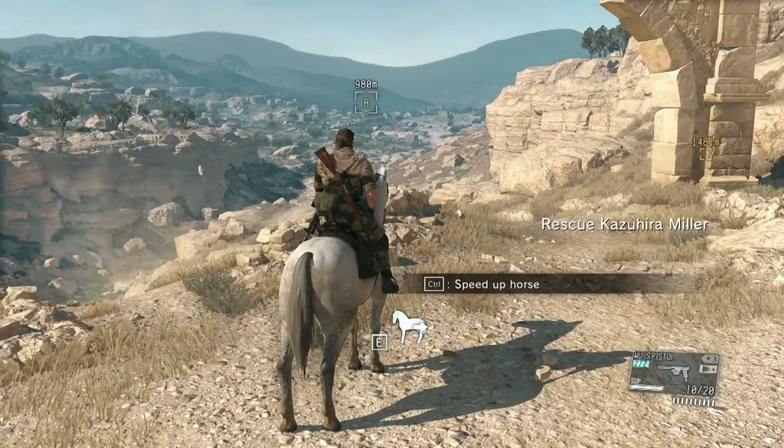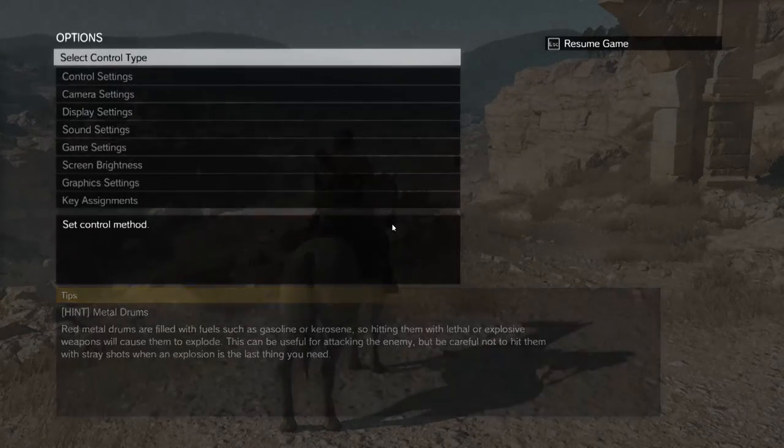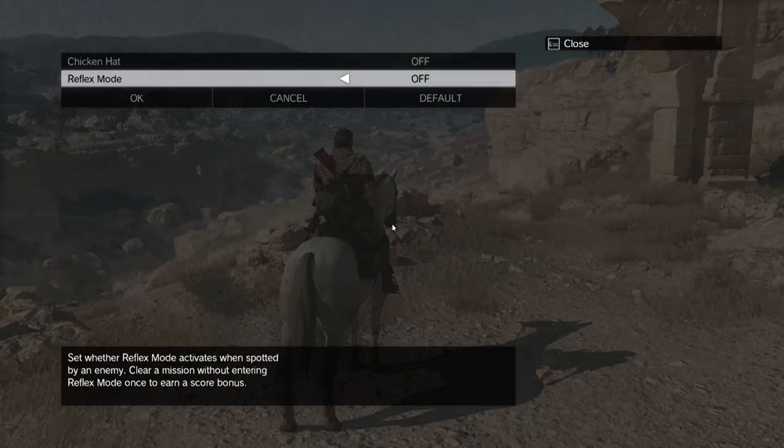This is the very first mission, which is to rescue Miller — small spoilers there. Remember that in order to get the Foxhound logo you need to go all the way into game settings and have reflex mode off.